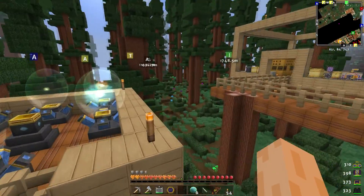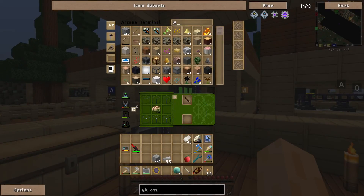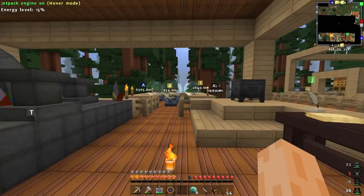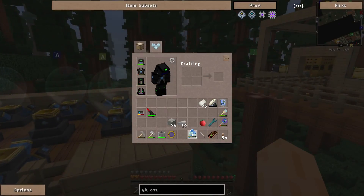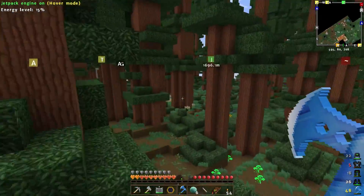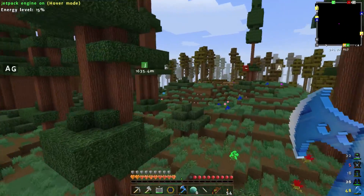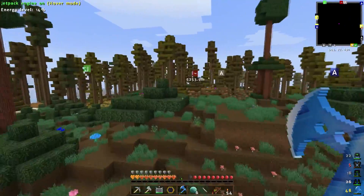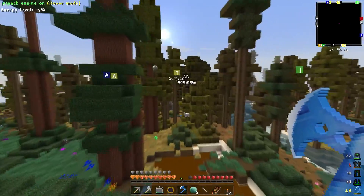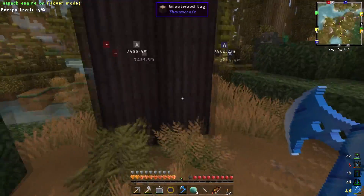Is there one nearby? I almost jumped off the edge again like a big dummy. Let me swap to my power armour — we need to go and find a Greatwood tree. I know there's some around here somewhere. There's one — I knew there was one near my base!